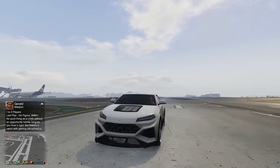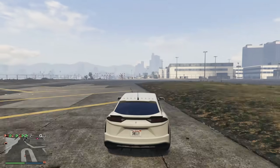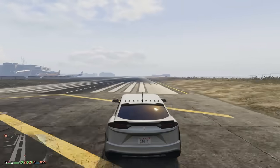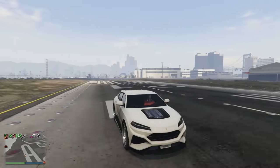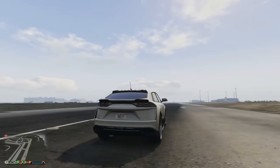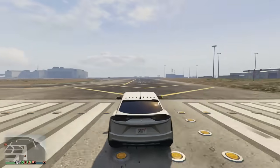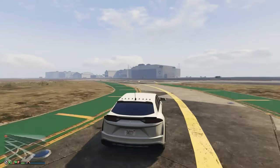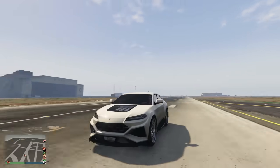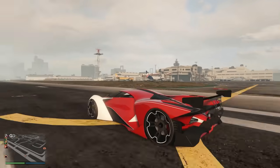At number 7 you gotta get this vehicle — it's the Lamborghini truck, known in the game as the Pegasi Toros. It's only $500K, and we're coming in at number 7! The acceleration is ridiculous for an SUV. At $500K you're going 127.5 miles an hour top speed — it is a must-buy.